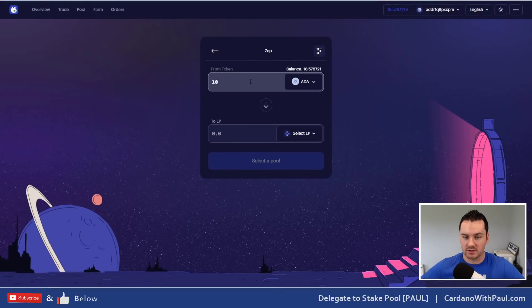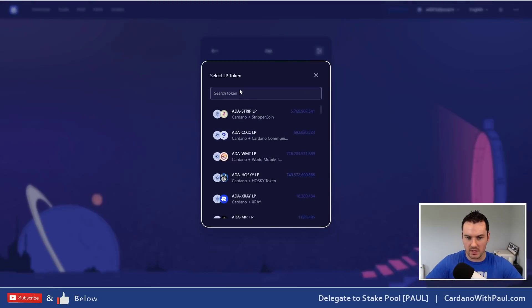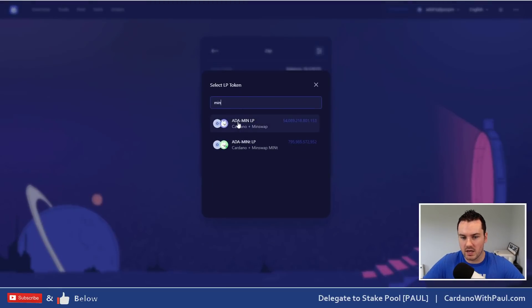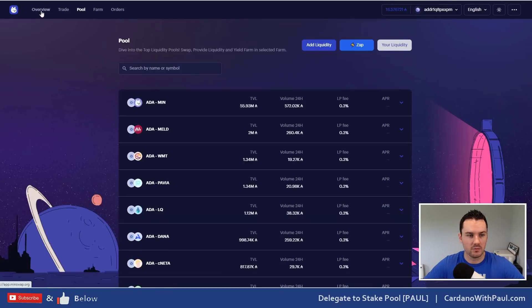What Zap does is: if I put up one token — say ADA — it will take half of the ADA I put in and sell it for the other token, then create the liquidity pair from that. So if I put in 10 ADA and select the MIN LP position, it would sell half my ADA for MIN and I'd get back LP tokens. It doesn't mean you only get ADA back when you withdraw — you get both tokens at that stage. It just helps you skip one step.